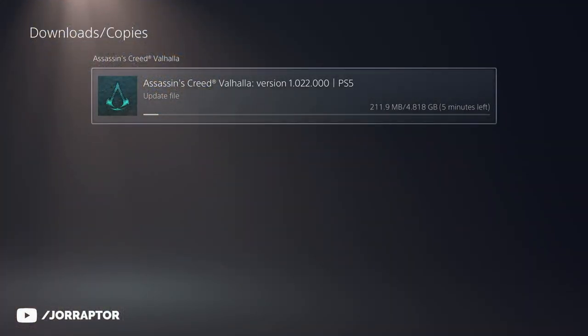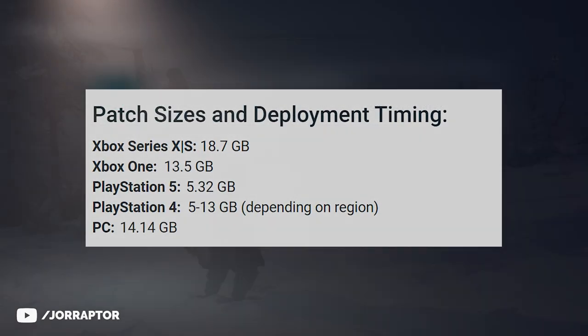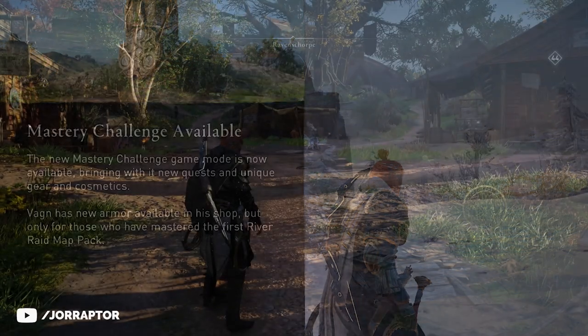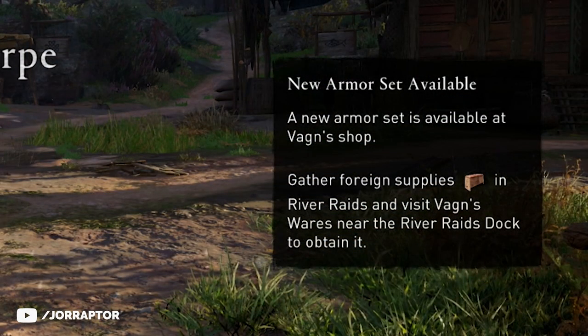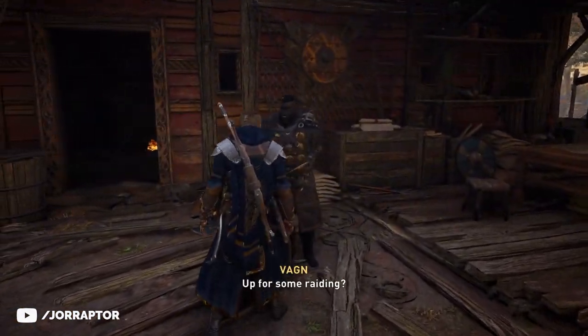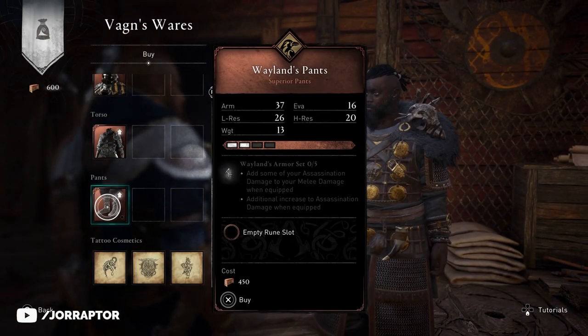After installing the 5 to almost 20 gig update, depending on your platform — you see the different sizes right here — if you then load into the game for the first time you will see a pop-up saying that the Mastery Challenge game mode is now available, and also that Vaughan's shop has a new armor set available, but only if you mastered the first River Raid pack, so likely completed those missions that came with those River Raids.